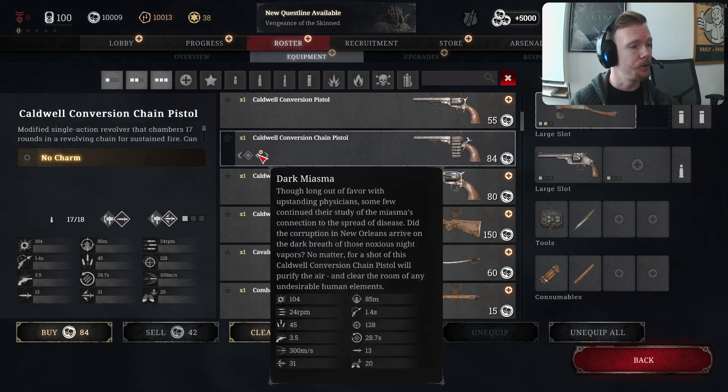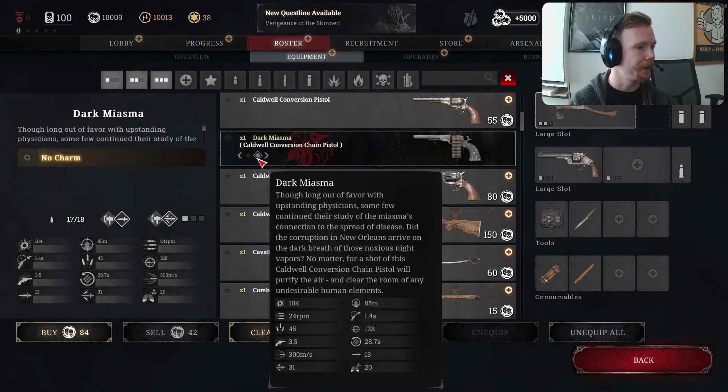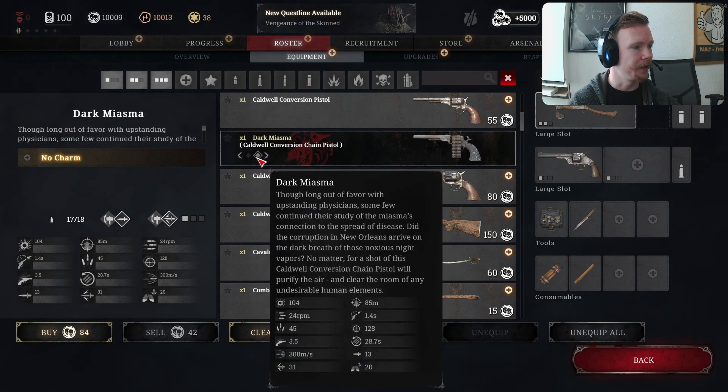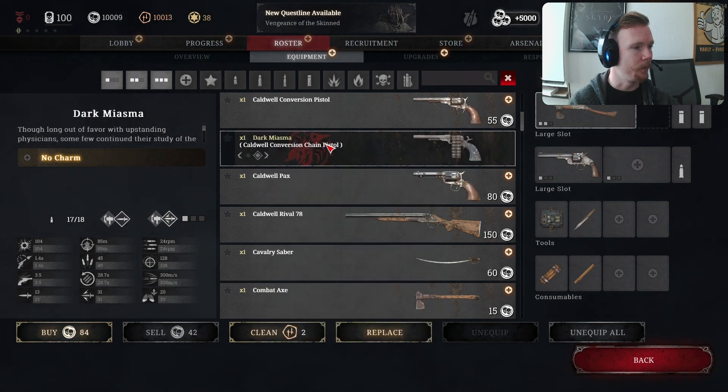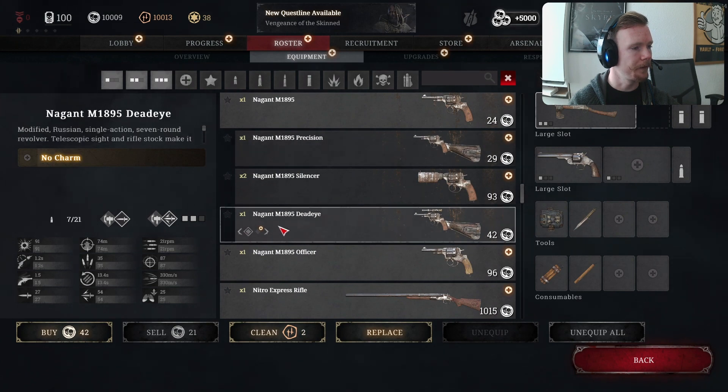In terms of legendary weapons, whereas before it was quite hidden finding a legendary weapon, now you can click left or right to select that particular skin. For example, mine is the Dark Miasma. I think that's a really cool little trick they've added.